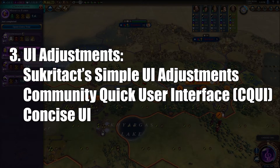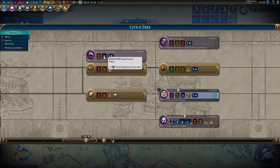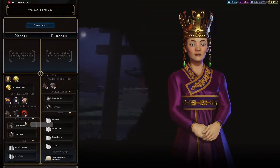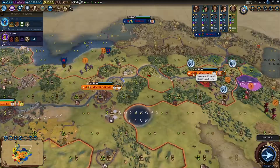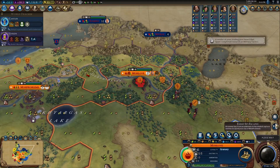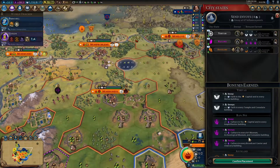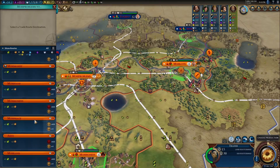The next batch of recommendations is for an overall UI overhaul: Sucratac Simple UI Adjustments, CQUI, or Concise UI. These three do a variety of different adjustments to a lot of UI elements and I'd recommend trying them out or looking more into them to see which you prefer. One thing to note is that CQUI incorporates aspects of a lot of other mods as well, so it might be a better all-in-one solution, but I have experienced some compatibility issues with it when using other mods. I personally use Sucratac Simple UI Adjustments, but take some time to look into each to figure out which you like best.